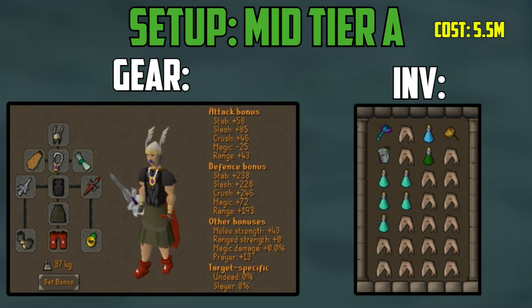The next tier is the Medium A setup. This inventory sees some slight upgrades — we now have the Vambraces Plate Skirt, the Dragon Boots, and in the inventory a major upgrade to the Toxic Blowpipe, a Super Combat Potion, an additional Prayer Potion, and Sharks instead of Monkfish. This setup costs 5.5 mil GP, and you will get around 550k GP with no Zenyte drops, but you get more kills per hour so it is still better.